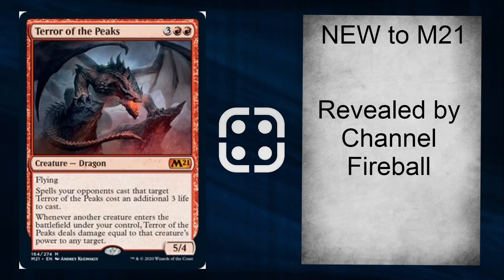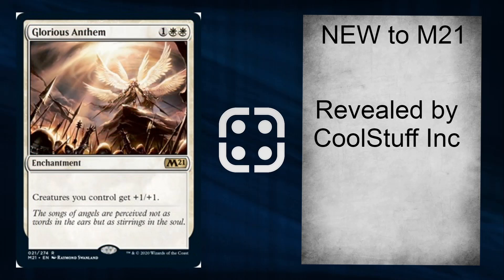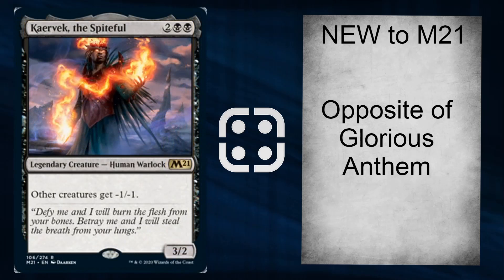There's Glorious Anthem — creatures you control get +1/+1, not bad, not bad as an enchantment. It'll definitely see more play in EDH than standard. But I'm excited about Charvek the Spiteful — other creatures get -1/-1. It's the opposite of Glorious Anthem: a creature rather than enchantment, black rather than white. I'd love them to do more parallel cards of different colors.